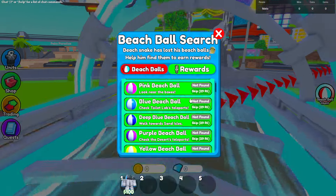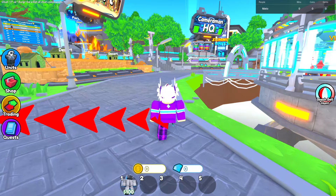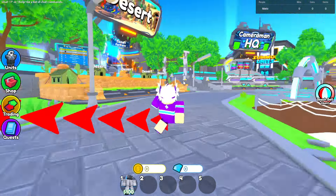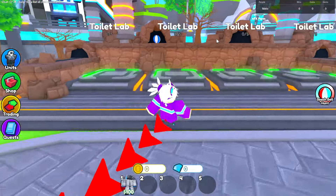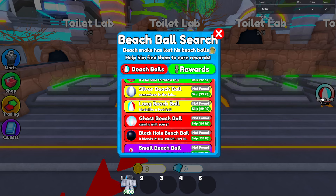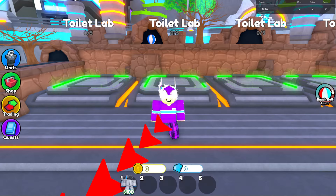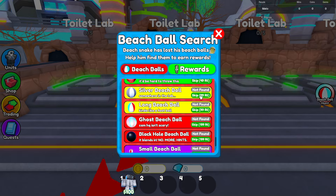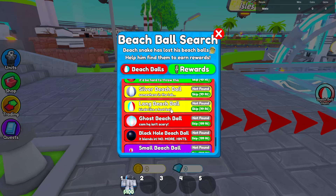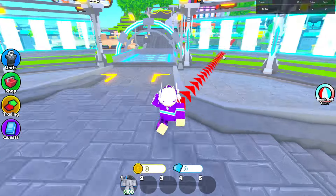To get other balls, let me scroll down. For the brick beach ball, you have to go into Toilet Lab. For the silver beach ball, you do the brick one in easy mode and the silver one in medium mode. For the ghost beach ball, you have to complete the KMHQ in hard mode. And for the black hole ball, it's something similar — you'll find it in the last waves.